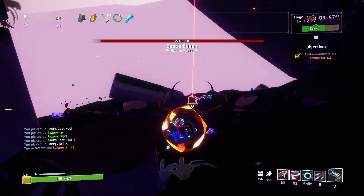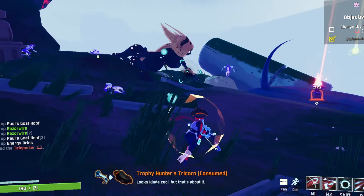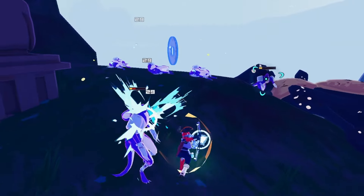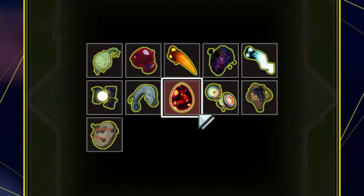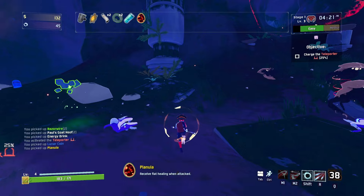Let's spawn this boss. Hopefully with our Trophy Hunter's Tricon, we can just one-shot the boss. Oh, that's so good. Now we're just going to do a bit of clean-up. We found a Lunar Coin as well. Because we used the Trophy Hunter's Tricon, we've got a special boss item — the Planular. Every time we take damage, we're going to be healed a little bit.